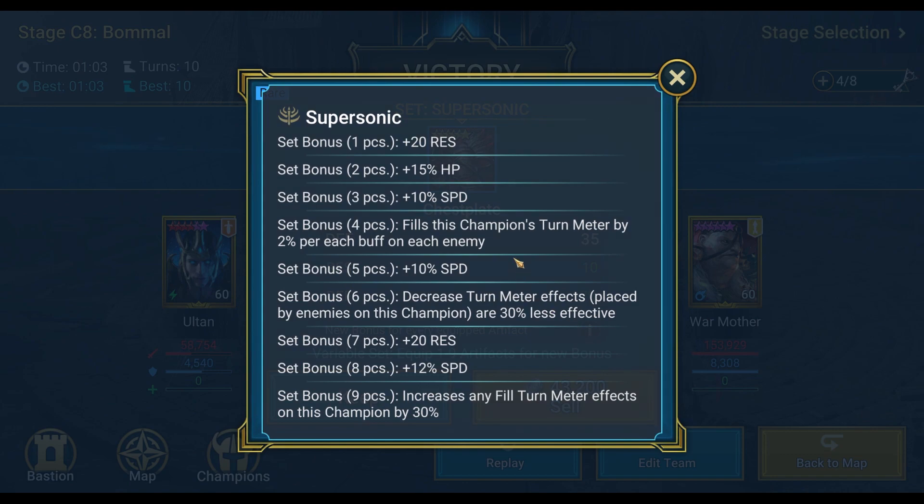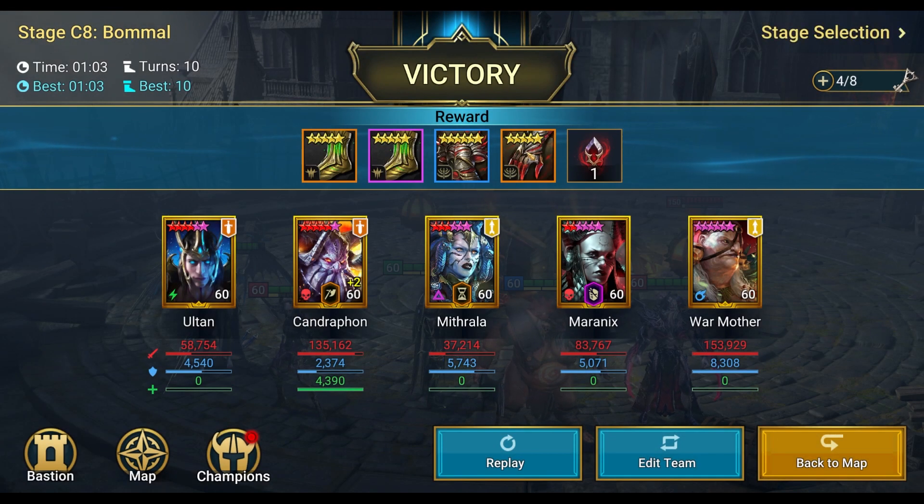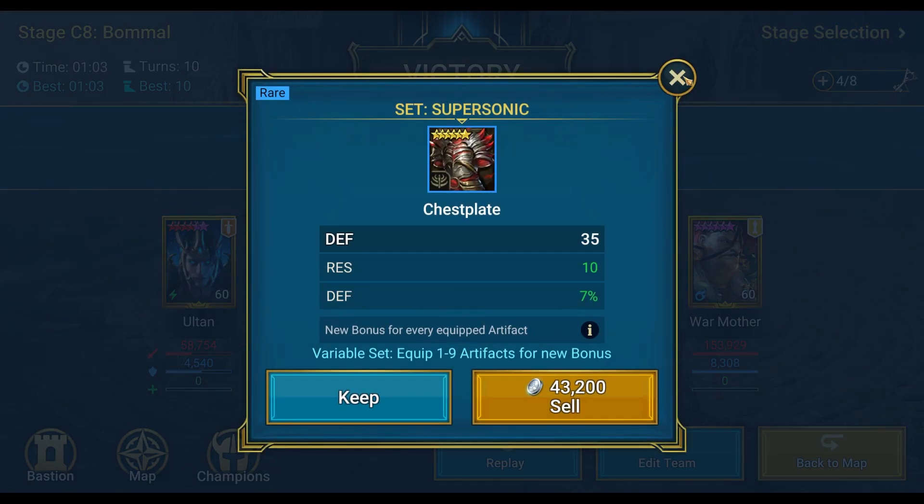We also got a Supersonic piece - Resistance, HP, Speed. It fills the champion's turn meter by 2% for each buff on each enemy. Decreased turn meter effects placed by enemies on this champion are 30% less effective, and increases any turn meter fill effects on this champion by 30%. Interesting!